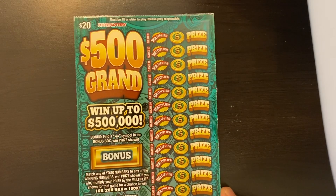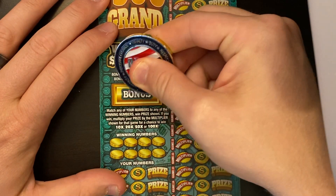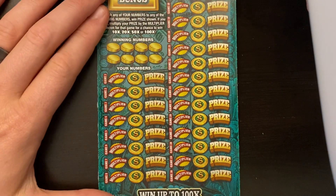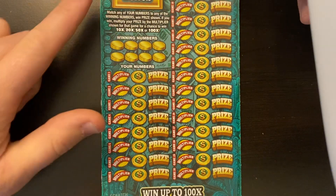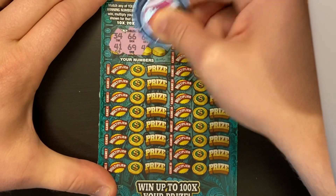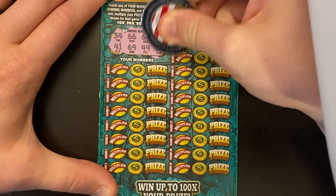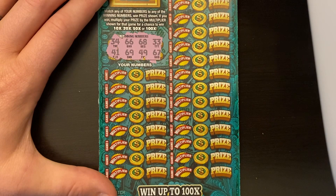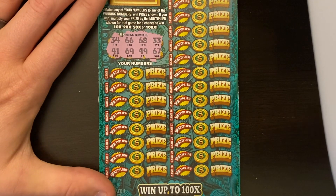On the last ticket we're going to do: 500 Grand. Man, that would come in handy right now — on triple zero. Odds on these: one in 3.60. We've got the bonus area — if you find a money bag, you win. So we've got a horseshoe. Down at the bottom, you're just looking to match a number. If you match a number, you can multiply it either 1 times, 10 times, 20 times, 50 times, or 100 times. We've got to be careful on this ticket because they put the code right up next to these numbers. Looking forward: 34, 66, 68, 33, 41, 69, 49, and 67. So if it's a 30, 60, or a 40, that's our only chances here.